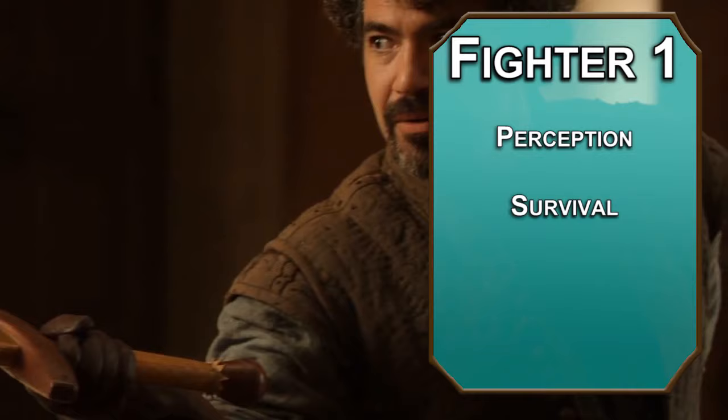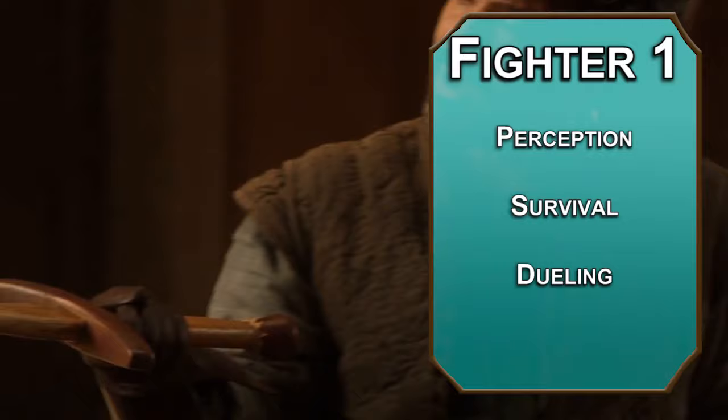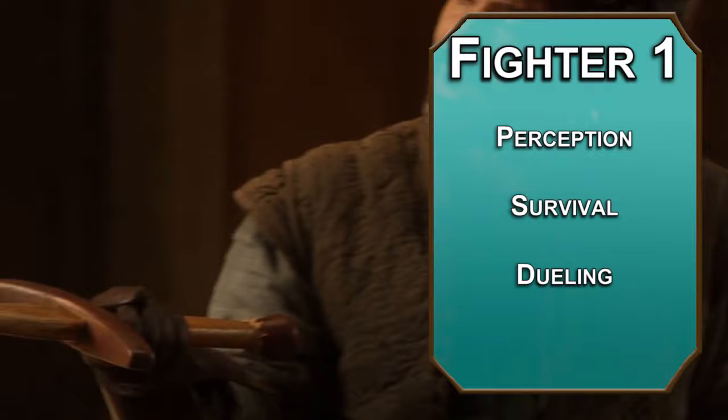For first level, we'll go with Fighter. Take Perception and Survival — they'll be helpful when you're on your own. For your fighting style, Dueling is ideal for Needle, as it adds 2 to your damage when you're using a one-handed weapon. You also get Second Wind, letting you heal 1d10 plus your Fighter level as a bonus action.